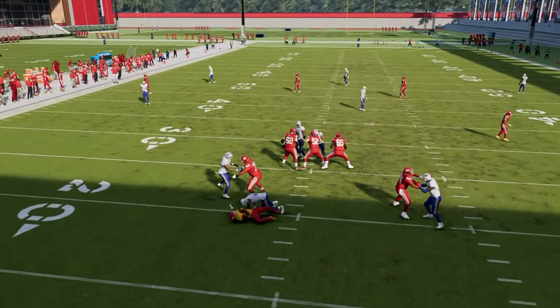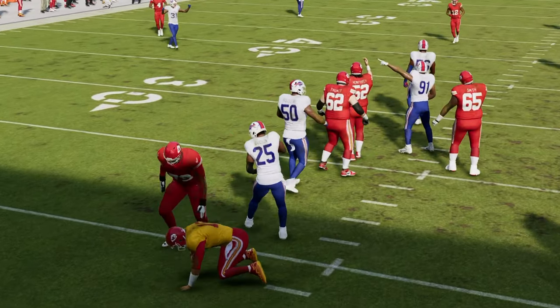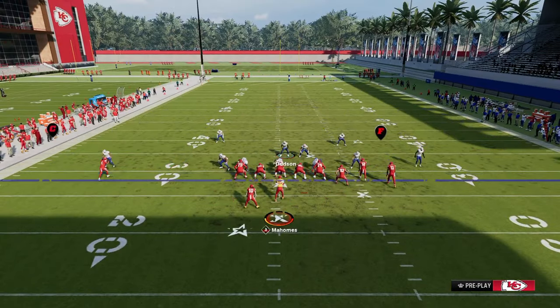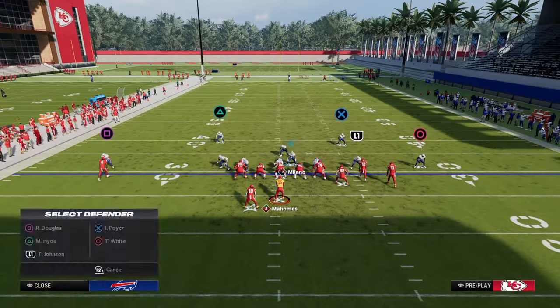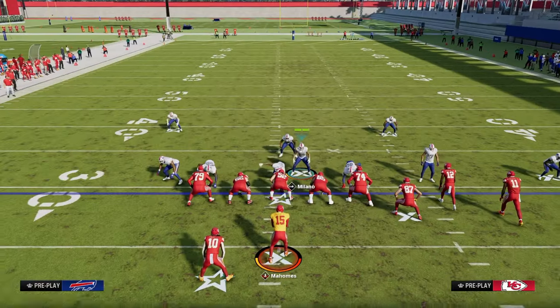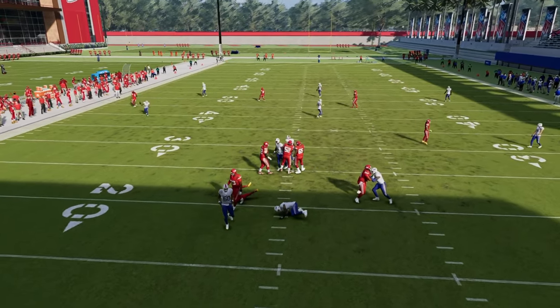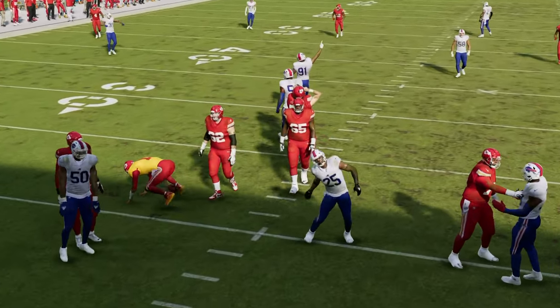As you can see, we're going to get really nice A-gap pressure from that middle linebacker. This will be even better in MUT because you have better agility and higher speed players. But in general, this is a super simple defense that you can use to get super clean pressure at your opponent as well as pretty easy coverage.